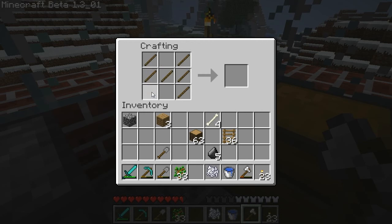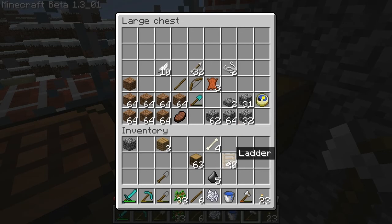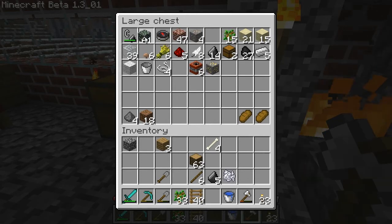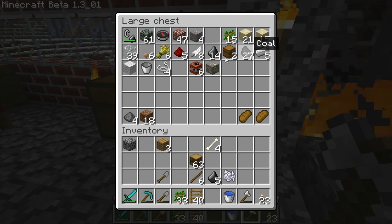I took the mossy stone from the dungeon. Check out how much it had — 61. The spider dungeon had only 38. I actually can't remember, but it definitely wasn't 61.